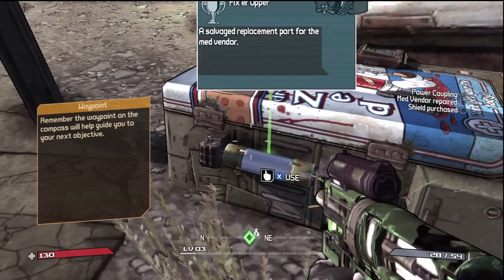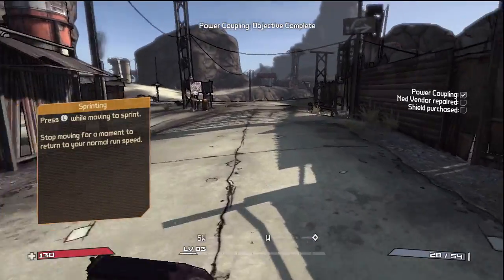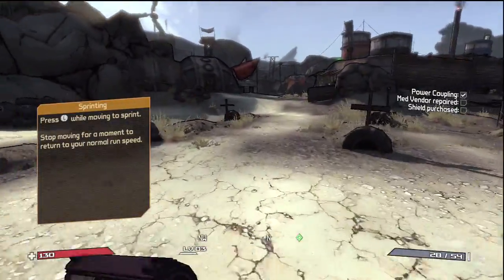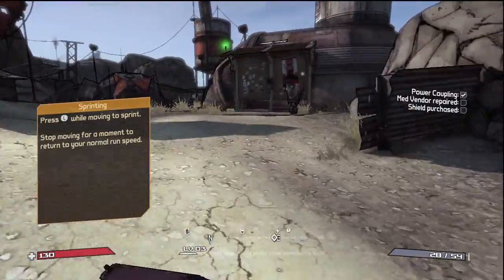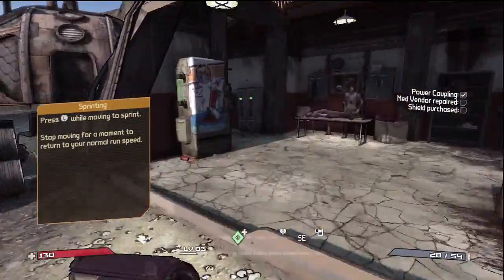Right here, grab that power coupling and then head on back to the same building as Zed, but we're not going to talk to him yet. Just run on back. And he was dancing — he dances a lot. He likes to dance.